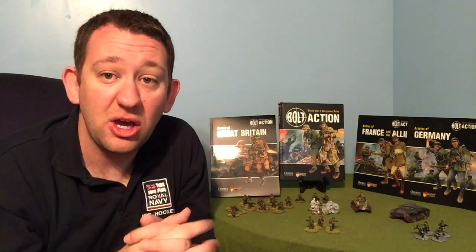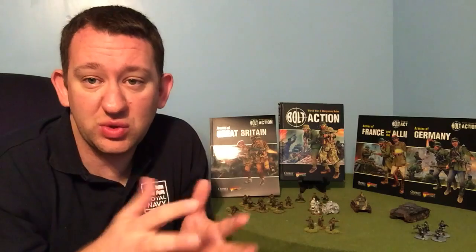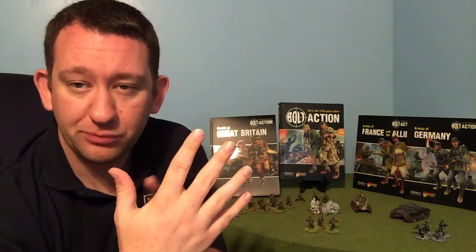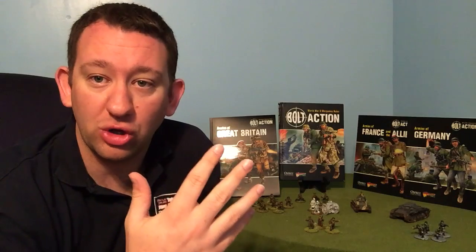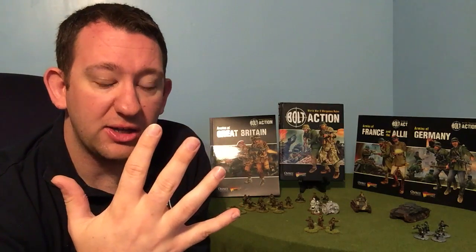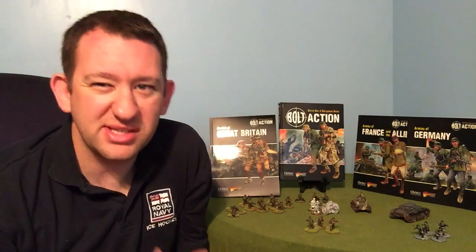And then I need two sections. Depending on the scenario and the theatre selector you're using, units can be inexperienced, regular, or veteran. The bare minimum for most nations is five men in a section — generally four riflemen (some countries allow one with an SMG), plus your NCO, your non-commissioned officer, who's in charge of the squad. He's quite important because if he goes down dead it really affects morale. You can have a minimum of five people per squad, up to ten for the British, twelve for the Americans, and I believe up to fourteen or fifteen for the Russians.